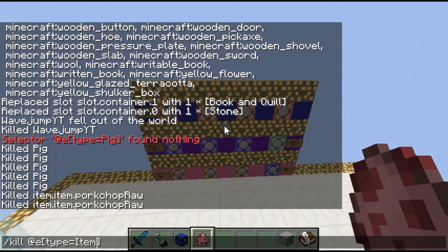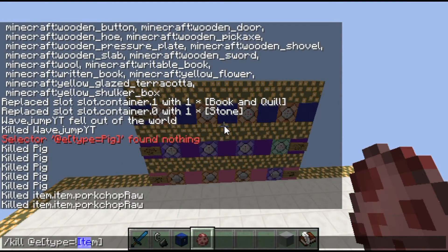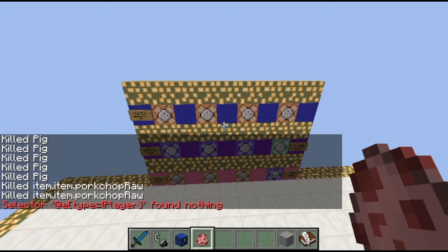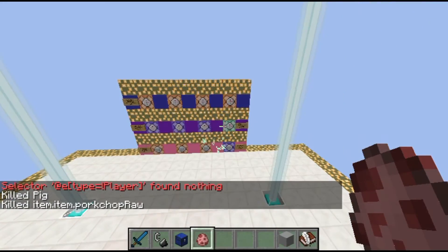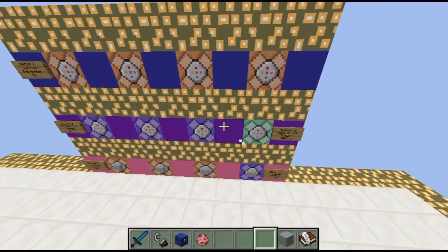I could do kill @e[type=item], or I could just do kill @e[type=!player] to kill everything except players. That's fairly self-explanatory and simple.